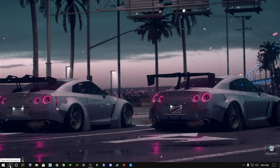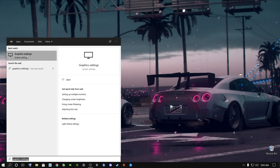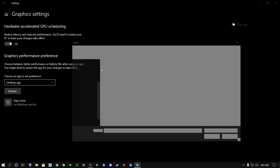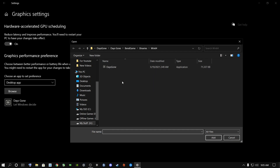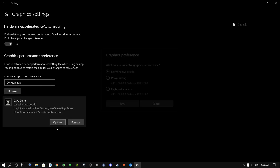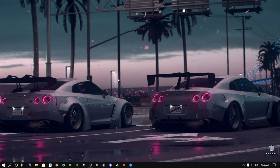Once you're done with that, go to the search bar and type in 'graphics settings' and you'll see it pop up. Click on it and open it up. Switch this on. If you do not have this option — especially for low-end PC or laptop users — don't worry, I've got you. Click on Browse and find where Days Gone is installed and double-click on it. If it's on Steam, go to Steam, Steam Apps, Common, and go into the game file and find Days Gone. Double-click on it, click Options, say High Performance, and say Save. This will push your GPU to its limits to get more FPS.